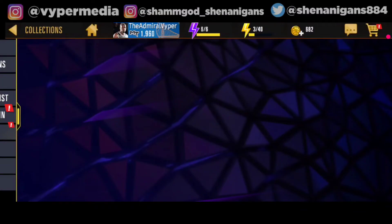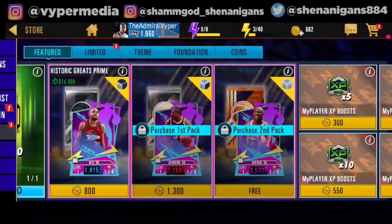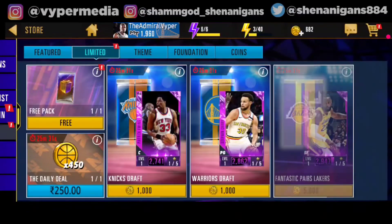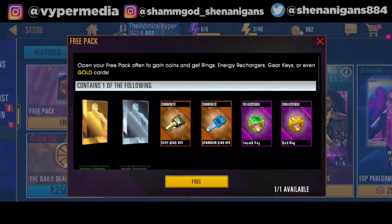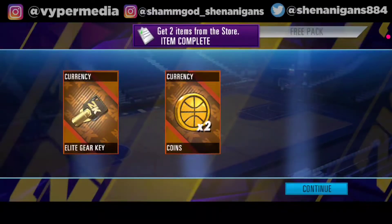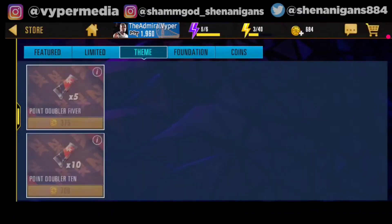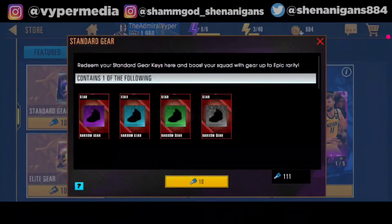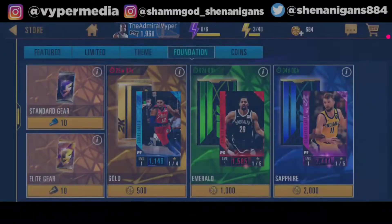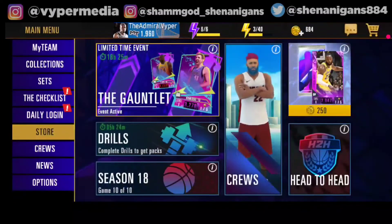Then we have the store, which is kind of useless for people who don't spend money on this game, because it's filled with packs that cost a lot of coins. What you can open for free is the free pack right over here — let's open this real quick. You get some coins and some random collectibles. You can claim the free pack every four hours. In the Foundation section you have standard gear key packs and elite gear key packs — those are the things you can open for free.